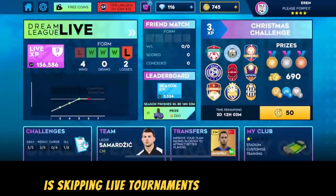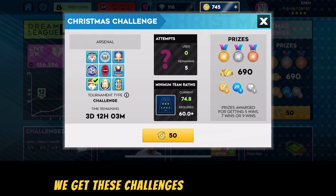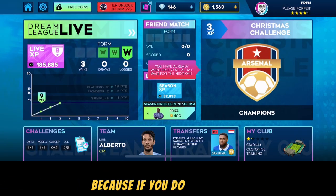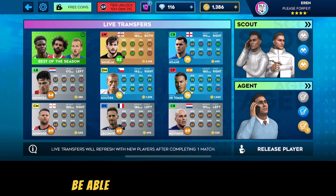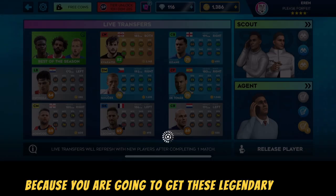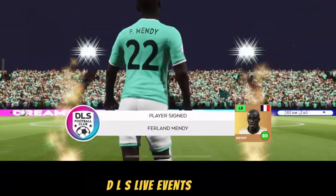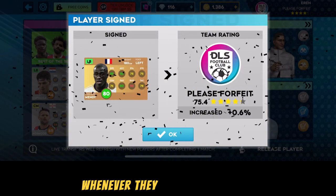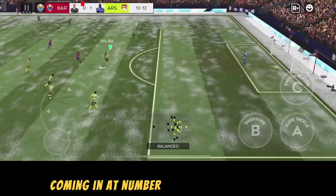At number four, things you shouldn't do is skipping live tournaments or events. These are the live EA events where you get challenges every week and compete online with other players to win prizes. If you win, you usually get legendary agents and a lot of coins, which will boost your squad. Live events are the heart and soul of building a great squad, so please play the challenges to win great rewards.